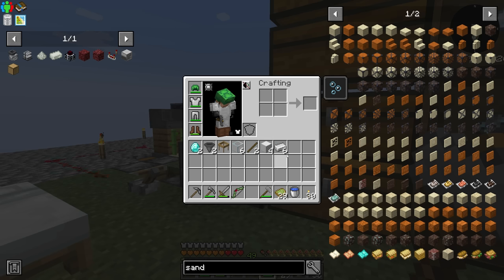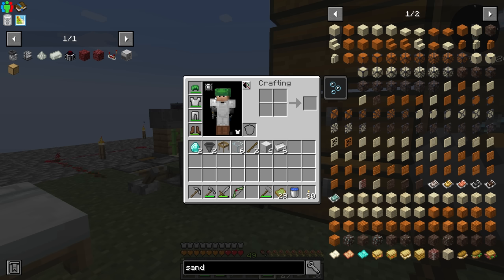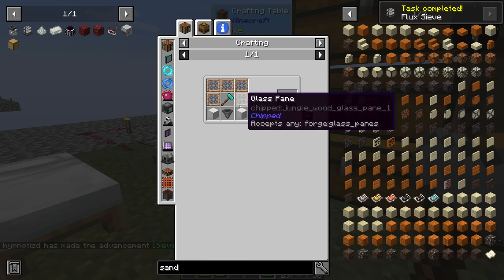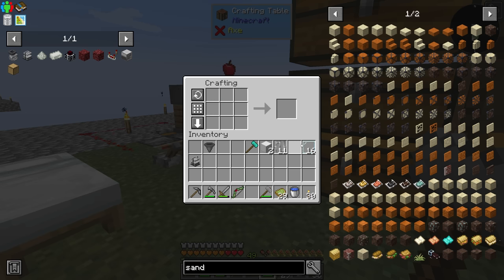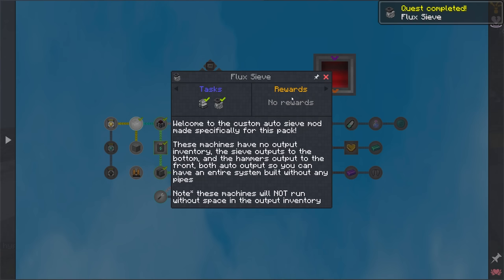Some time has passed since that last clip. We're trying to make this flux sieve — we need two blocks of iron, a hopper, some kind of a sieve, and some iron bars. We should have basically everything in the inventory. There's the iron bars and there's our flux sieve — sieving with flux, nice. The flux hammer requires us to have a diamond hammer, so we'll make a diamond hammer. We need some glass panes, and there we go — the flux hammer. We get no rewards for this, that's sad.